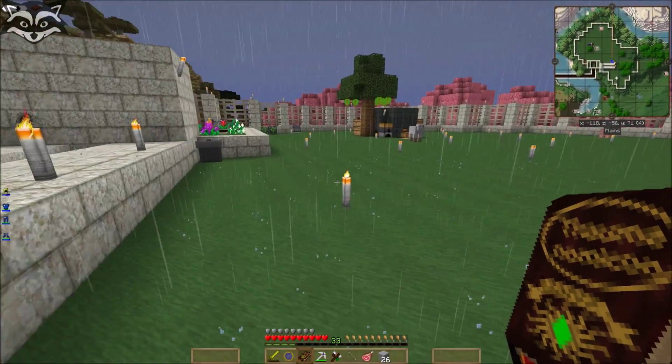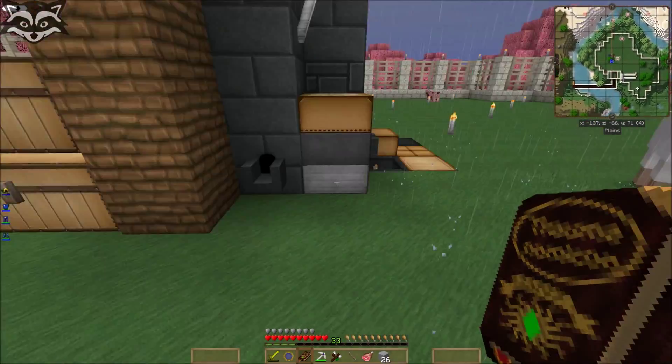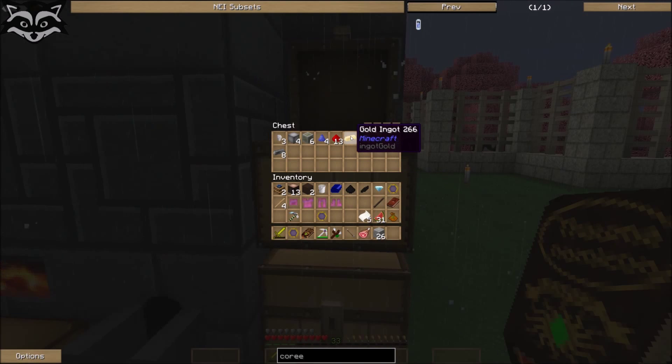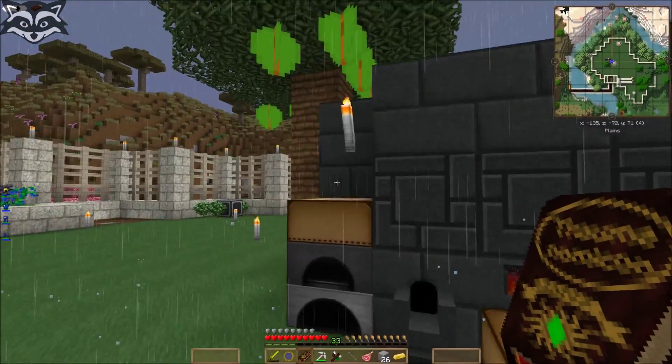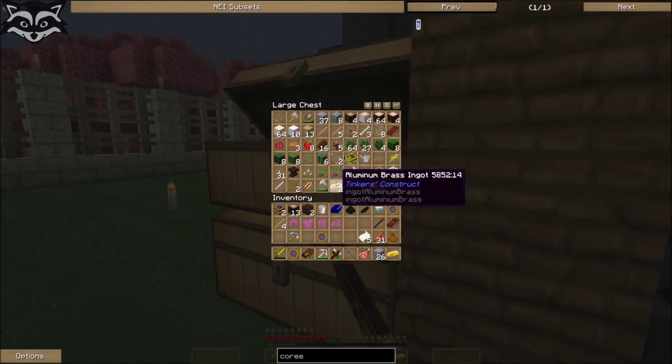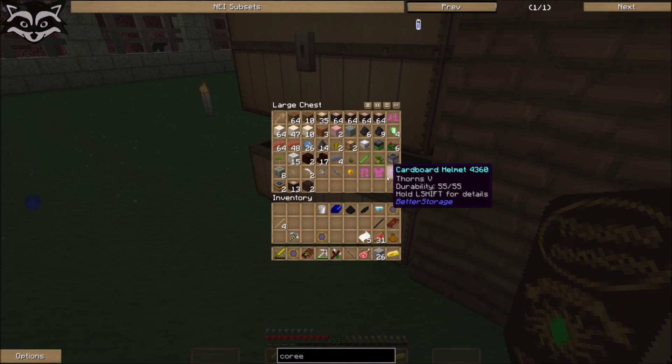What am I gonna do with these cardboard clothes? Put them here. I have a diamond — one. That is good. So I don't have leather.